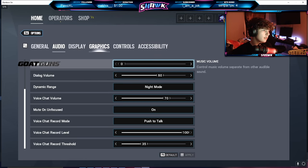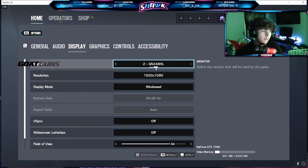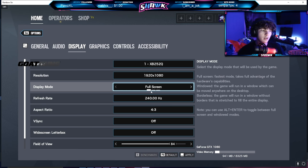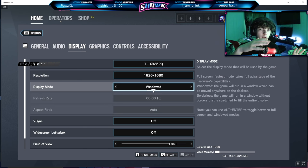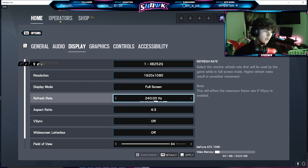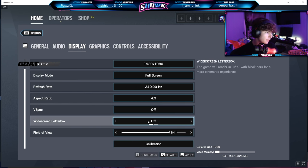On to display — I have two monitors: an Acer 144Hz and an Acer Predator 240Hz as my primary gaming monitor. I play in 1920x1080 and I do play in full screen, but I'm in windowed mode currently for recording and OBS. I play in 240Hz and I play 4:3. V-sync and widescreen letterbox I have both off.